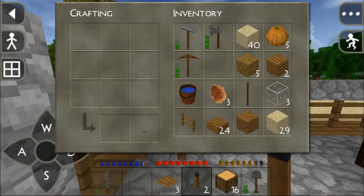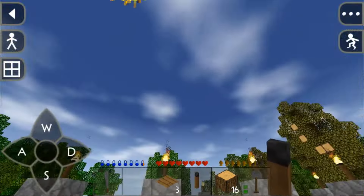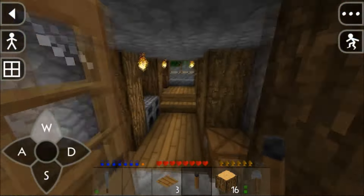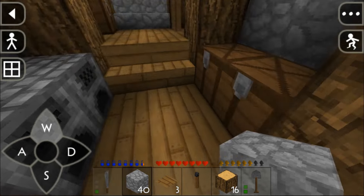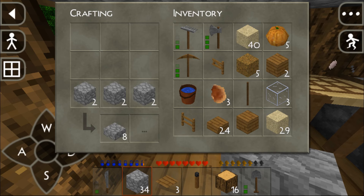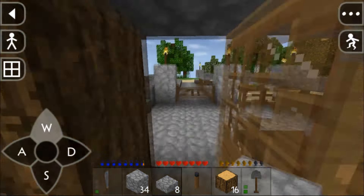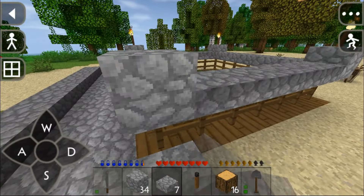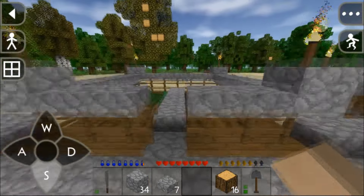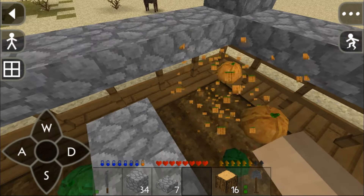I need some cobblestone, so let me grab that and turn it into some slabs. We got eight cobblestone slabs — that should be a good amount. Now let's go back, I'll place one here, and now we've got some more light around our house. I'm going to grab all these pumpkins.